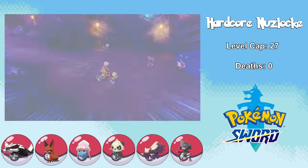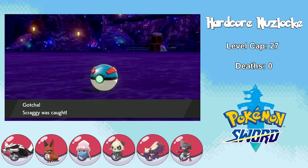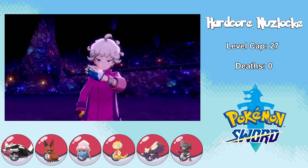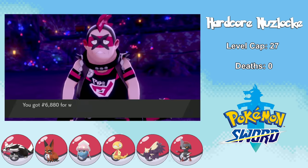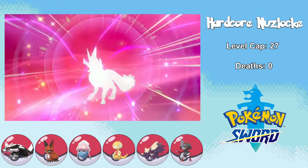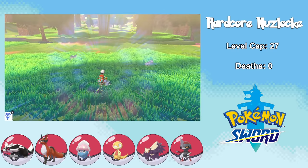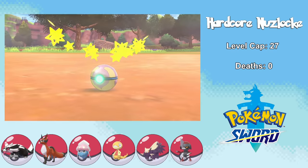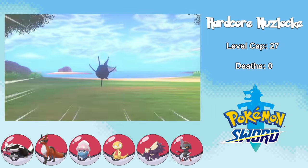Moving on to Galar Mine No. 2, I find a Scraggy named Manchester with the ability Moxie — that's a sound catch, I'm buzzing about it. We also run into Bede, who gets very offended by my Manchester impression. We beat Team Yell again, and Nickit evolves into Thievul. With our second gym badge we can catch higher-level Pokemon in the Wild Area, and I run into a Skorupi named Plymouth. I then head to the Isle of Armor to fish for a Carvanha named Wakefield.